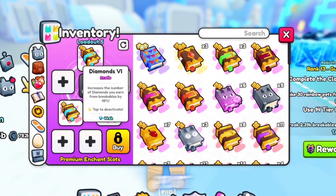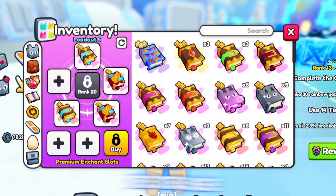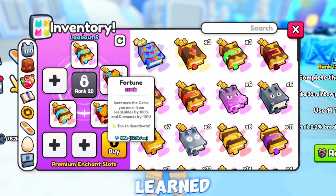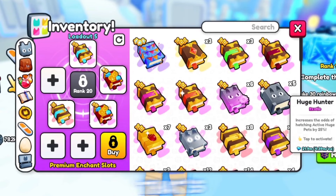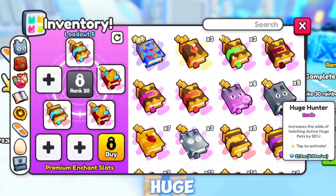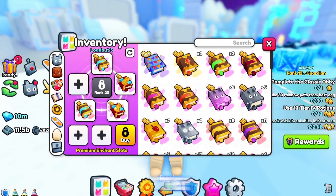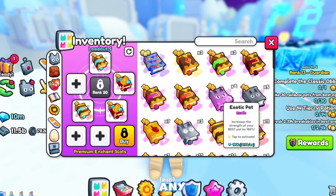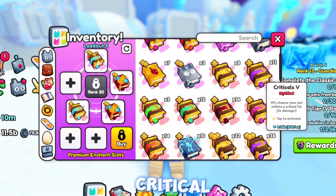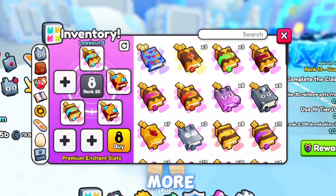Do not put more than three of the same enchant, because if you put more than three of the same enchant it will decrease the perks on that enchant. That's the same rule with Huge Hunter - only put three Huge Hunter enchants when you're trying to hatch active pets, because putting four will decrease the huge chance. For the last slot, if you have weak pets I recommend putting either Strong Pet VI or Critical VI - or higher if available.